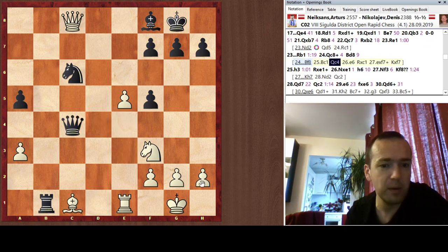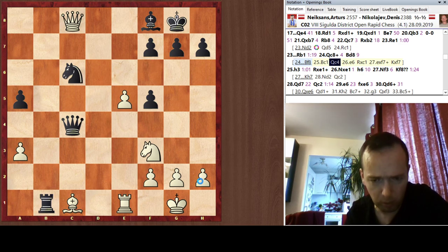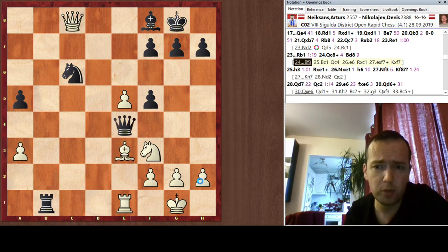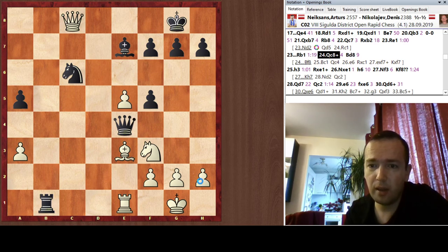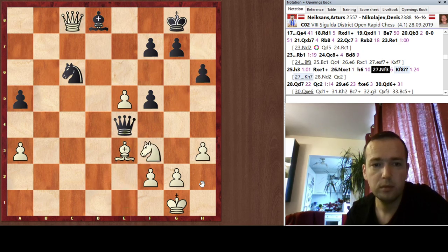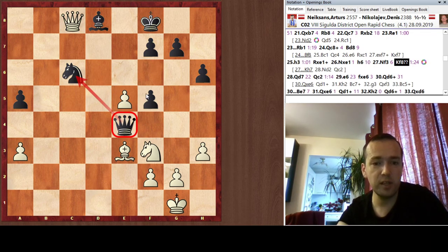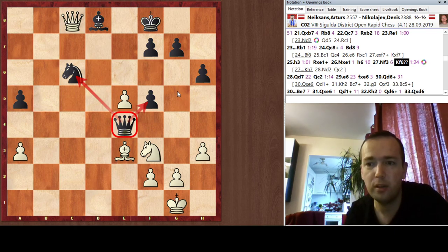I was thinking some tactics worked with e6, but to be honest nothing works there, and I'm already much, much worse. I obviously cannot play e6 because I lose by force. After Bishop f8, I'm just worse. A funny moment happened: after Bishop d8, which is a mistake, the position is yet again equal. But for some reason I was hallucinating, concentrating on the threat of Knight d2 — the queen on e4 being overloaded by guarding the knight on c6 and the pawn on f5 — that I simply forgot I have the option to play Knight d4, which essentially ends the game.